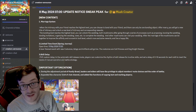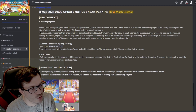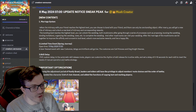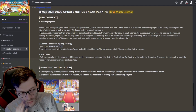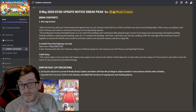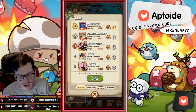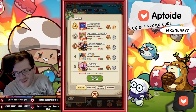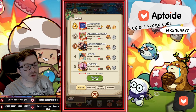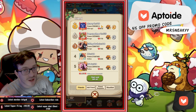Let's have a quick look at the marriage system. When the intimacy with your friend reaches the highest level, you can choose to bond with your friend — and that can only be a one-time bonding. After you marry, you get a new title of intimacy and unlock a new level of intimacy and corresponding rewards. In the game, you'll be able to go to your social area, go to your friends, and you can see the intimacy level — me and my boys are up there at 810.